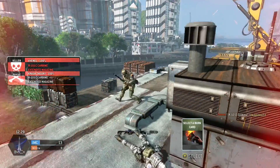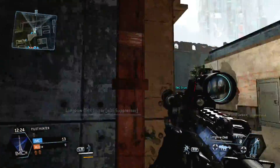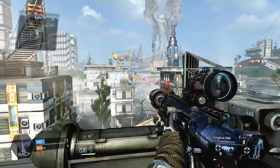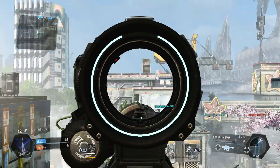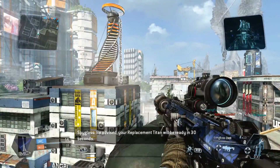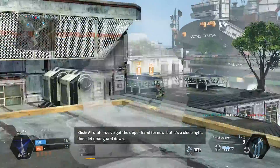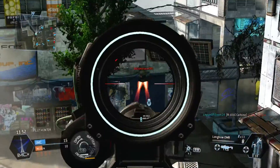They also added minimap and respawn delay settings to private matches, which I thought was very cool. Another addition is an extra look drift guard setting — look drift guard controls the slight sway of your gun when standing still. Previously there was low and normal; now there's also a high setting. They've also added level stats under personal stats, showing stats per map, how many times you played each game mode, and wins per game type.